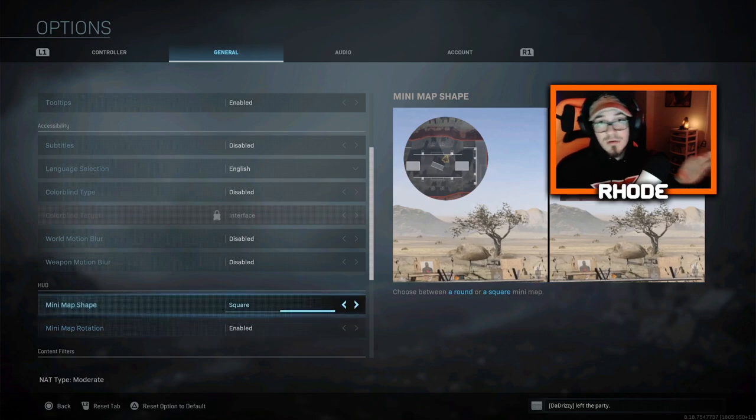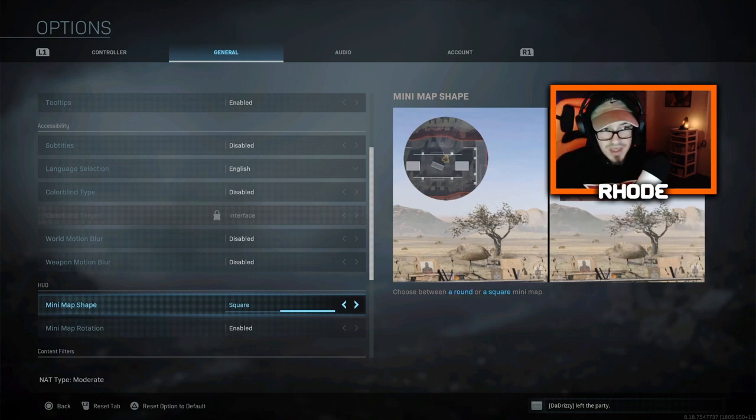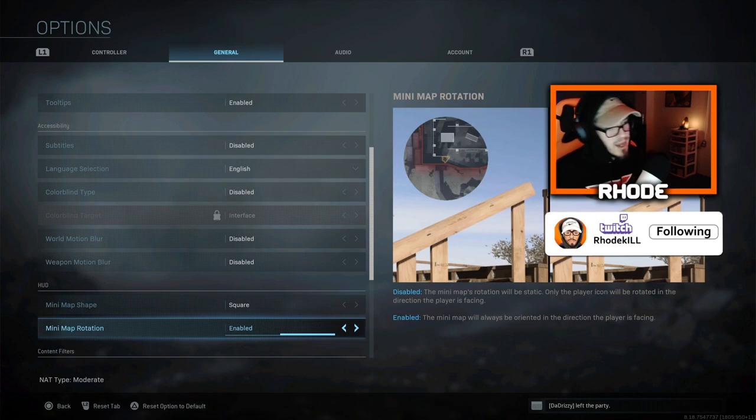Huge, especially for Warzone — mini map shape, change it to square. You can see so much more of the mini map. You can't see it in my face cam, but trust me, when you change it to square you're going to be like wow. You can literally see probably two or three times as much on the mini map. In Warzone it's very key — you can see drops, loadouts, enemies, buy-back stations. I do recommend that.